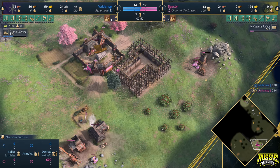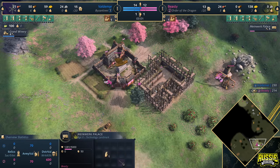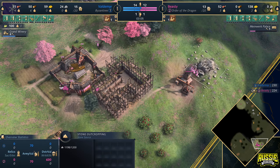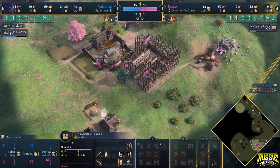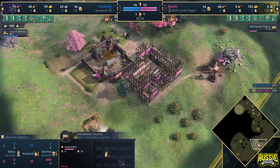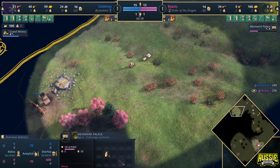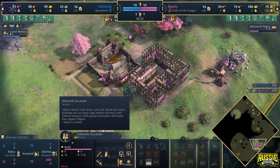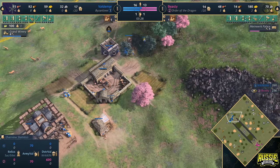I think Beastie might be up to something a little bit sneaky here. I thought he could be going for a fast castle because he's got one villager on the landmark, but then I saw him going and taking stone. He should have enough resources to build the Town Center by the time he gets up to Castle Age, but it'll take a while to reach Feudal Age with just a single villager on the landmark. Though these villagers do build 20% faster than regular villagers, so maybe he'll be fine.